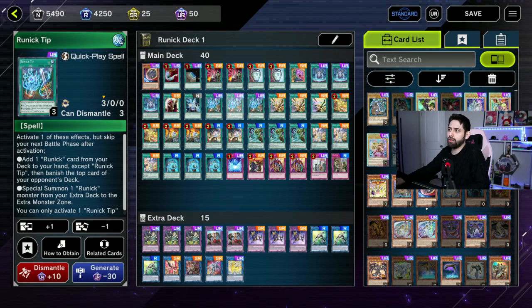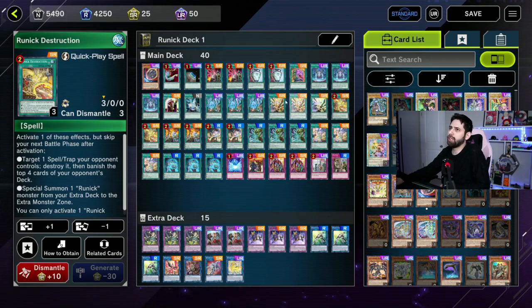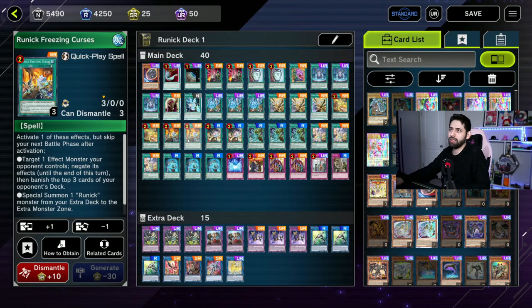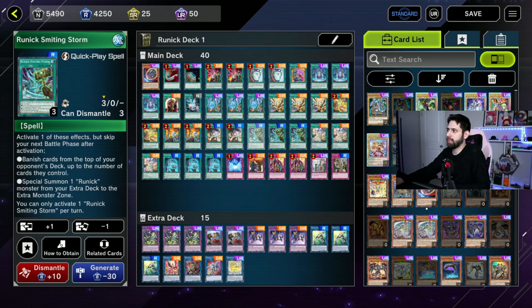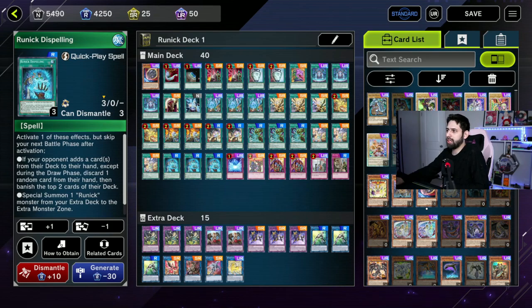They left three Runic Tips untouched, so we're running all three. They left Flashing Fire untouched, so we're running all three. They did semi-limit Runic Destruction to two, so we're running the max. Same with Freezing Curses — running the max. Slumber same thing. They left Smiting Storm untouched so we've got three, same for Golden Droplet — three. Three Dispellings. That makes up the bulk of the Runic deck; everything from the Runic archetype that we can have is in this deck.